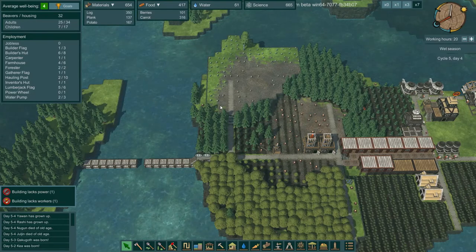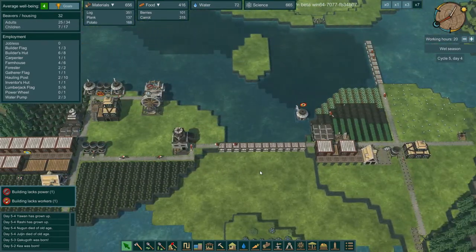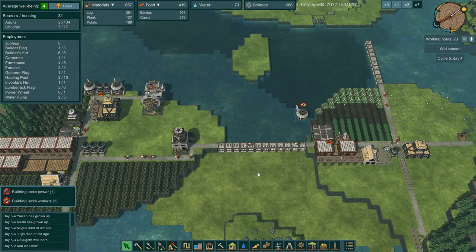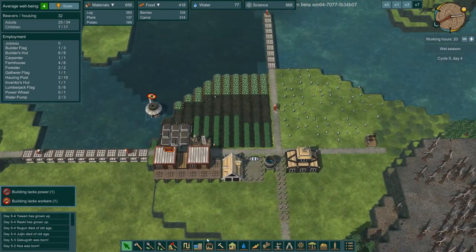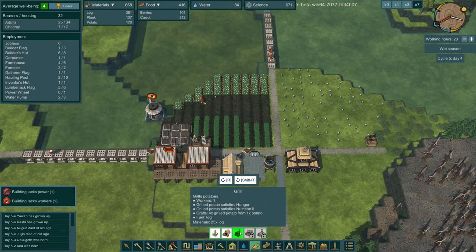Well, we're still surviving. They're refilling the water stockpile. Logs are looking good, planks are looking good, potatoes - well, we're going to have to get a grill here pretty soon in order to enjoy the potatoes.